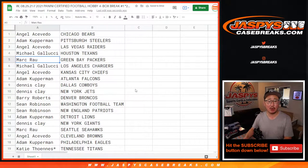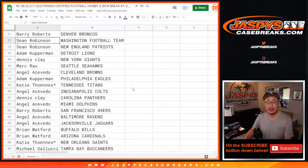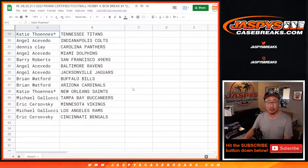Michael with the Texans. Mark with the Packers. Michael with the Chargers. Angel with the Chiefs. Adam with the Falcons. Dennis with the Cowboys and the Jets. Barry with the Broncos. Sean Robinson with the Washington Football Team and the Patriots. Adam with the Lions. Dennis with the Giants. Mark with the Seahawks. Angel with the Browns. Adam with the Eagles. Katie, last spot mojo — Titans and Saints. Angel with the Colts.